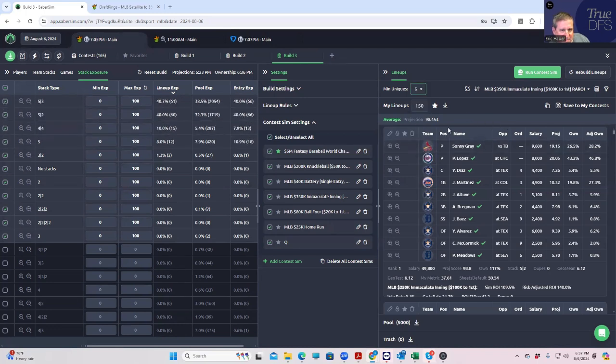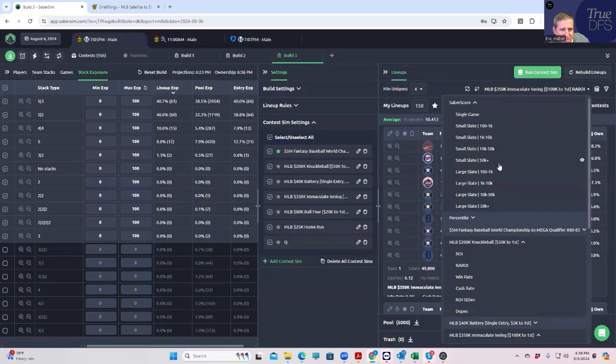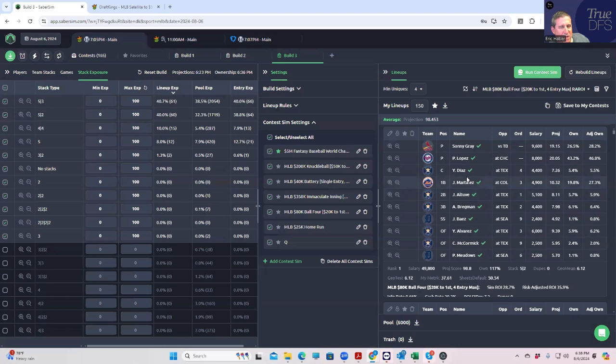We only need five lineups for this. You got dinged again, so let's go back up to min uniques four. We're only playing five entries, so it doesn't matter here. Mac leaning boom. And then we'll just do this for all of them. Unfortunately, I wish it was more complicated than this, but this is really the process I have.